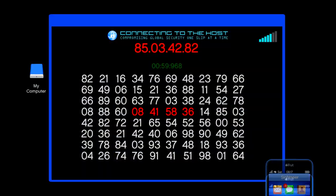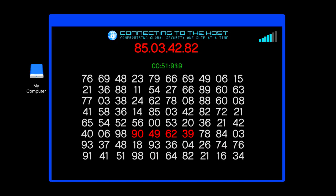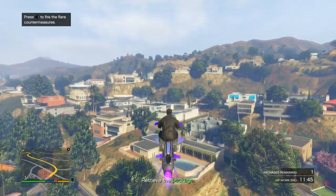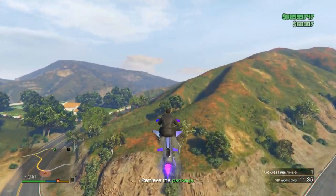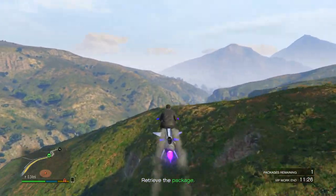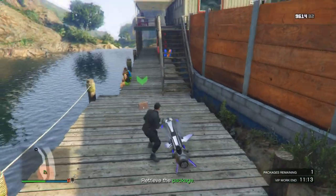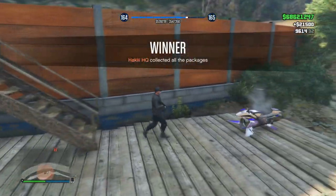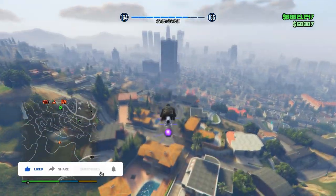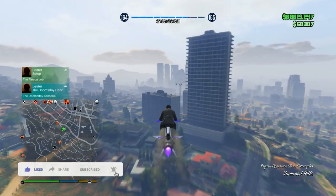Go back into the Sightseer app one more time to find the final package. It's a little bit outside the city but not too far — getting there with an Oppressor, a helicopter, or even a Hydra takes no time at all. Land, collect the last package, and there you go — a quick 21 and a half thousand dollars that only took a couple of minutes.